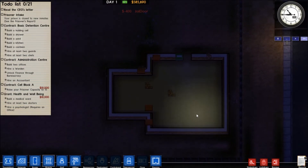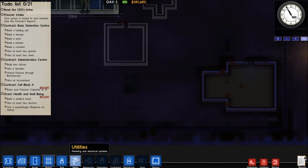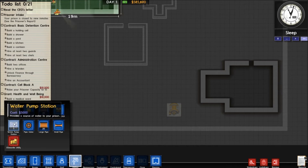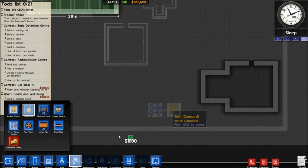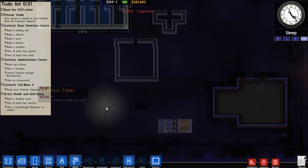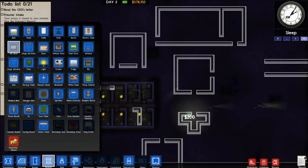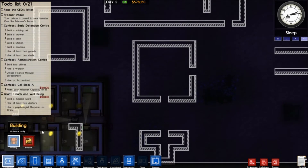We need power and stuff. I completely forgot about that. One power station should be enough, and then a water pump. Get a nice capacitor going as well — actually we should add a couple more. Three capacitors: three times more fun. And a holding cell is another important building, so let's get that up as well.